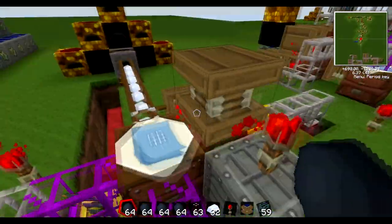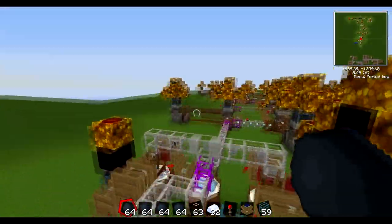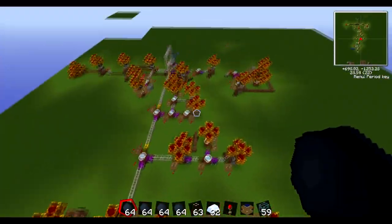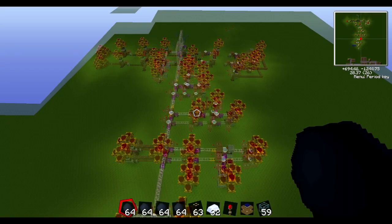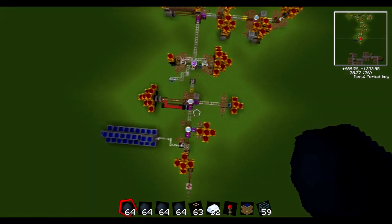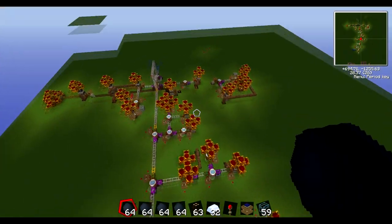Everything is generated by the sun, by the way. Every raw material is made by the sun and everything else is crafted. There's one main kind of runway with branches extending off of it. Each branch is where something needs to be crafted or produced. As you can see, there are a hell of a lot of them.